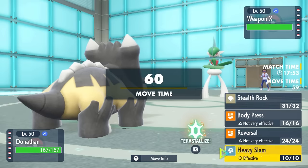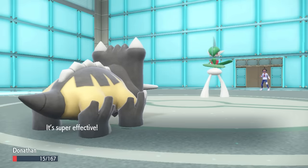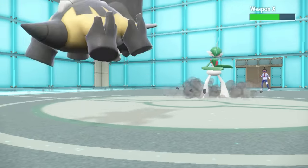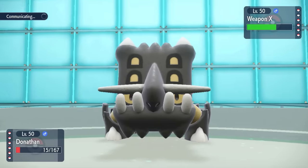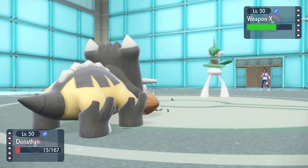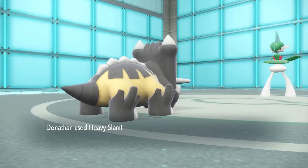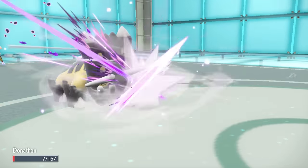It doesn't even knock me down to Sturdy with an Aqua Cutter, which is going to allow me to get a Heavy Slam in. Not going to do a whole bunch of damage, but two of them is going to be pretty nice. I eat the Custap Berry, move faster, and knock this thing down into range where it should be pretty easy to deal with.